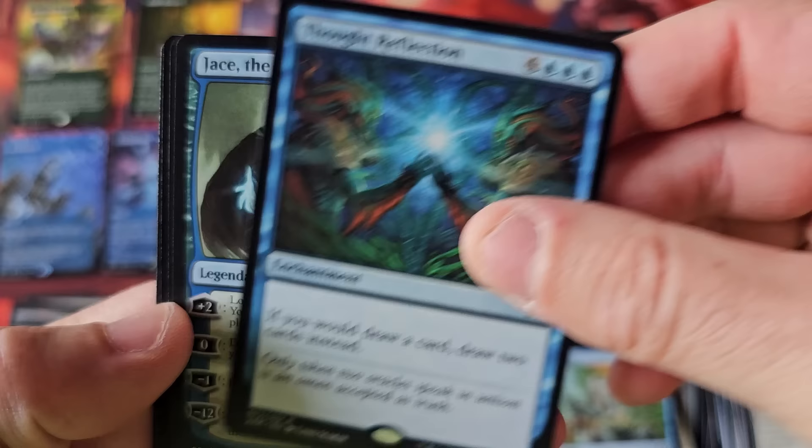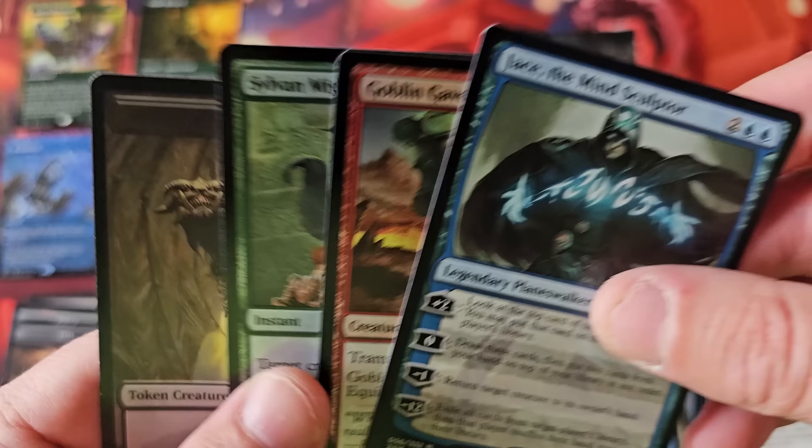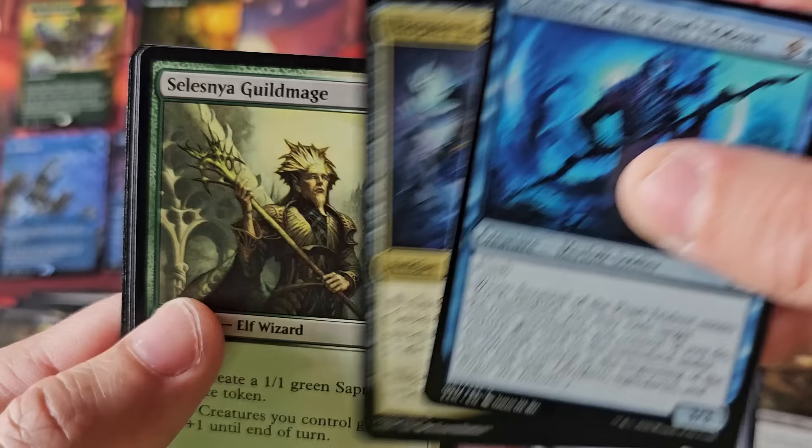Thought Reflection. Oh God — no way, I didn't even realize Jace the Mind Sculptor was in this. Tell me you're old — I still see this card and my heart skips a beat. It's a $100 to $200 card, and if this was a foil, $400 or $500. There are certain cards that Old Man Rudy sees and it just takes my breath away.